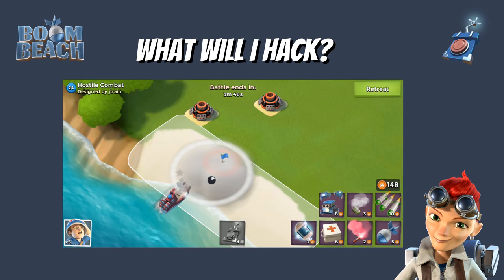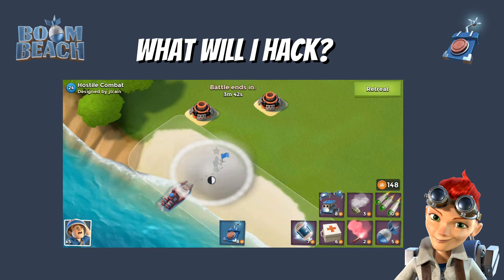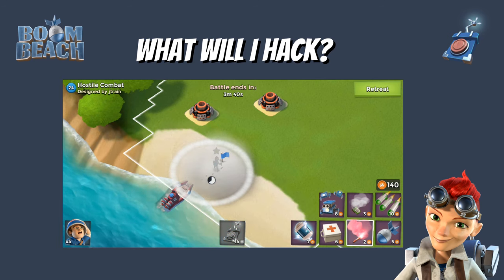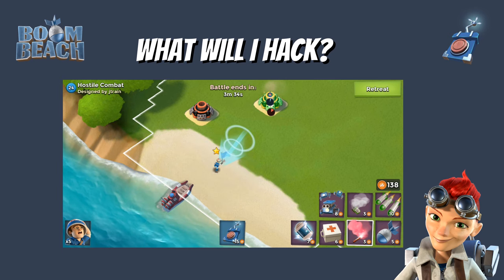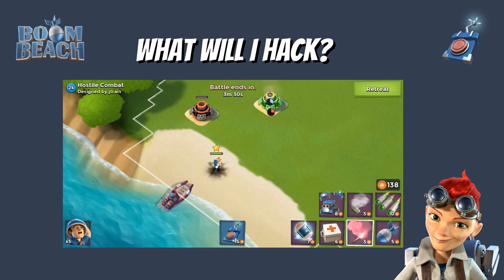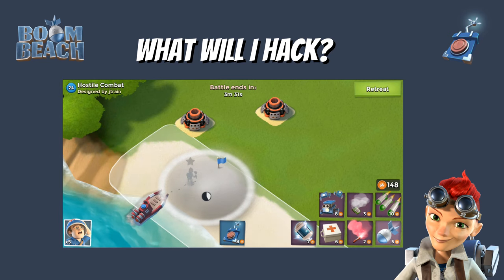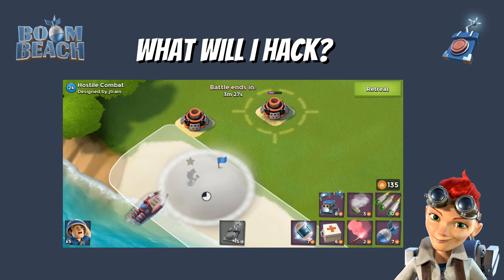It is up to you to decide what I should hack. The easiest way is to press my hack ability and then flare your target — this way I know exactly what you want me to take control of. Like Zookas, I will also automatically target defenses within my range based on how much they are damaged. Using an artillery shell to mark the defense and then pressing hack lets me know which defense you would like me to target.